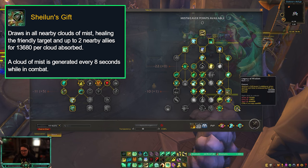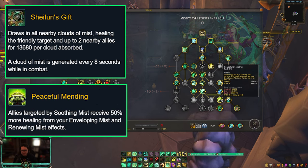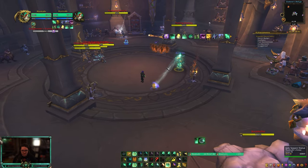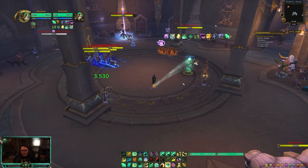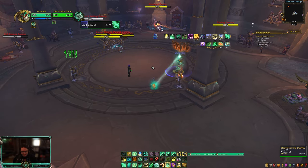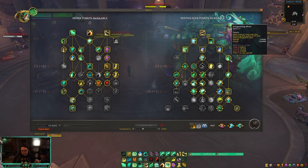On the right side, because I'm running heavy Haste, I want max value from my HoTs. Get Life Cocoon and Restoral, then Cosmic Coalescence to make your Life Cocoon massive. Miss of Life is great, and then Chrysalis for the shorter Life Cocoon cooldown. Get Yulon with the shorter duration. Cloud of Focus is the bread and butter of cast Mistweaver — whenever you use Enveloping Mist or Vivify, you get a stack increasing their healing by 15% each (up to 30%) and reducing mana cost. Then get Shalun's Gift, Shalun's Lessons for the buff, and Legacy of the Wisdom to reduce cast time.